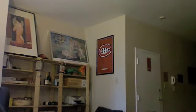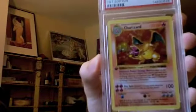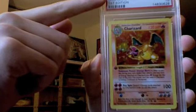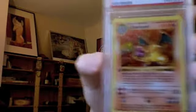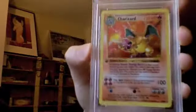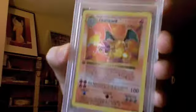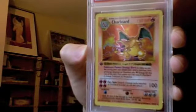And of course, last but not least, the Charizard. You may notice the very special thing about this card — it's actually a Gem Mint 10. This is a really, really valuable card. I don't know of any other first edition base set PSA 10 Charizard that has been shown on YouTube, so this might be the first. It's a really nice card.